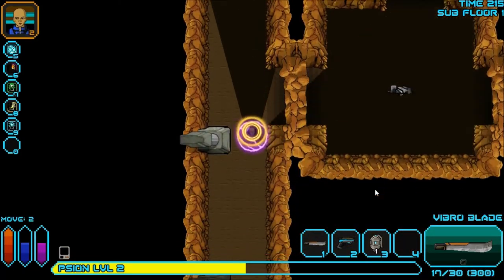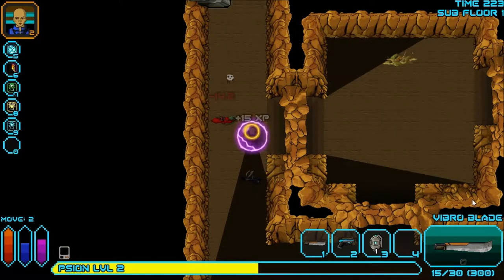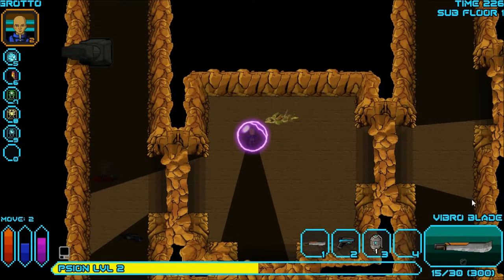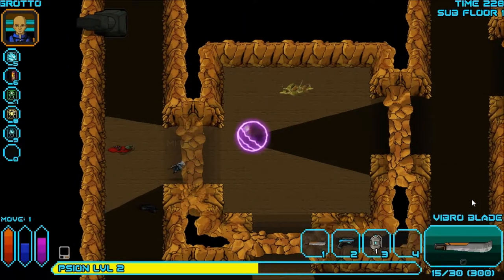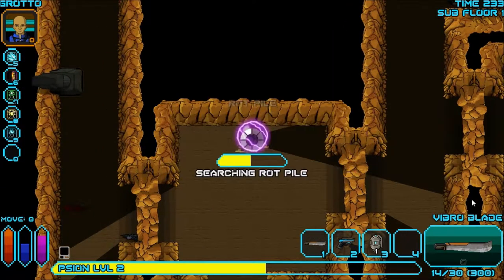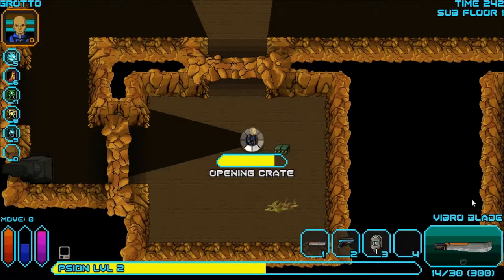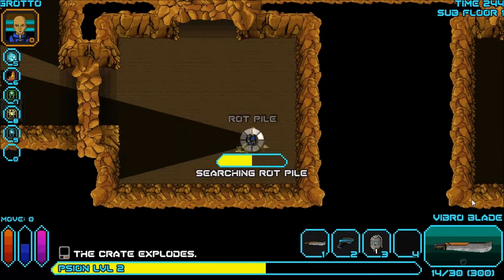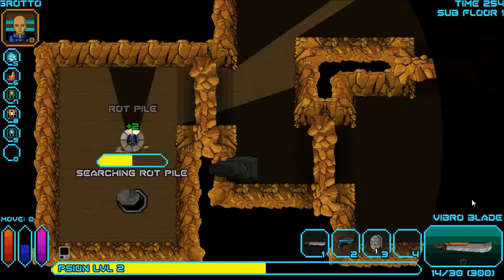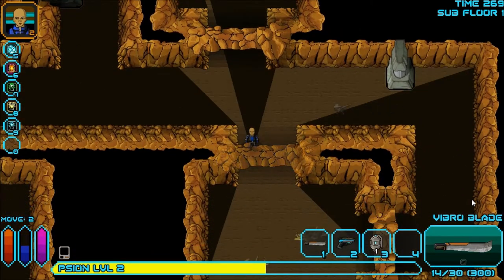This is pretty awesome, though I wish the base game came with more than just three characters. The Marine is combat focused, the Engineer is the complete opposite — terrible at combat but good at opening stuff, using doors, and accessing terminals. The Scout is the middle ground — decent at opening doors and killing. The Scion is kind of the opposite of the Scout except with psychic abilities — he's not great at either the physical side of things.